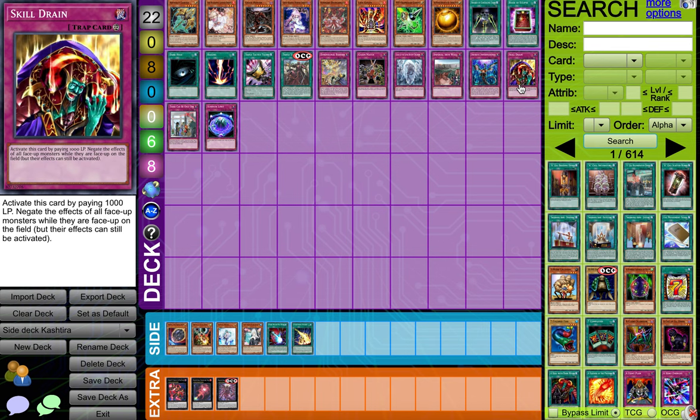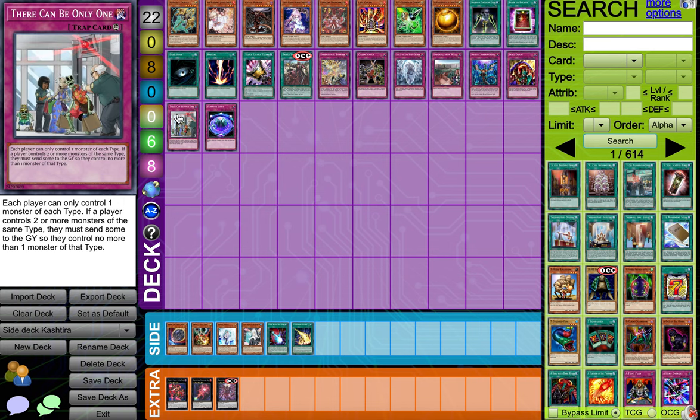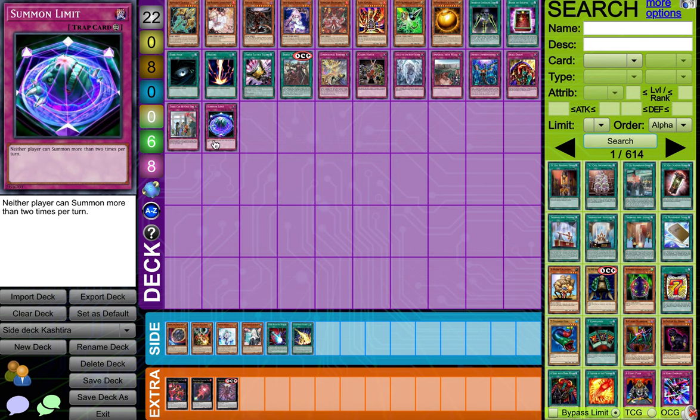And then we got Skill Drain — you put Skill Drain and yeah, GG no re, no effect. Whoever opened this, you're insane — but unless you're able to play with this card, especially Tier Elements can play this, and any floodgate decks are able to play this one. And now we got Trickboo — they won't be able to do much plays and they just have to pass turn. And Summon Limit — just in case you guys don't know this ruling: if your opponent summons a monster and then summons another monster, you can flip this. Your opponent can't summon more than two times.